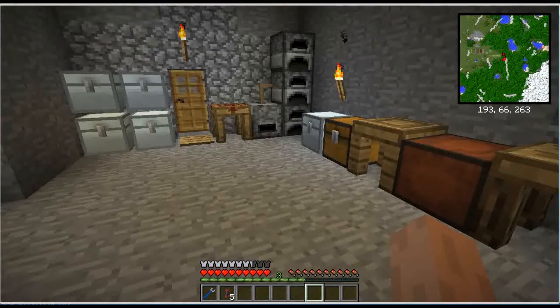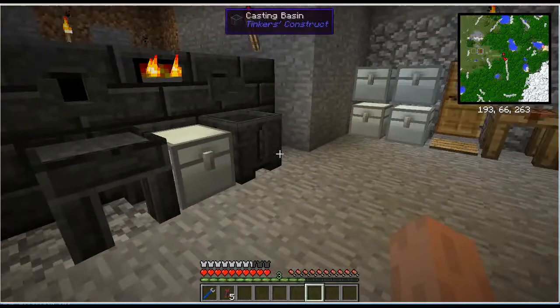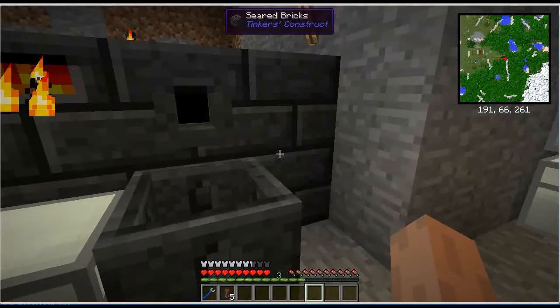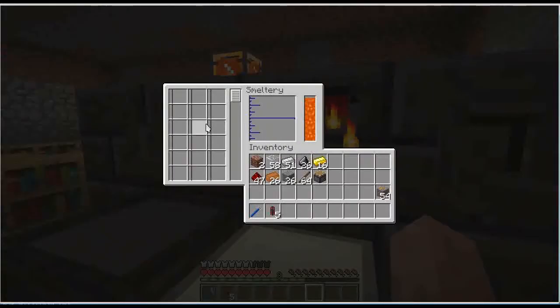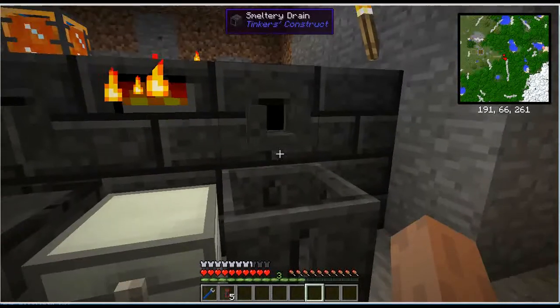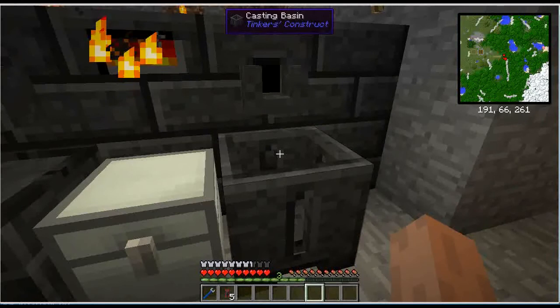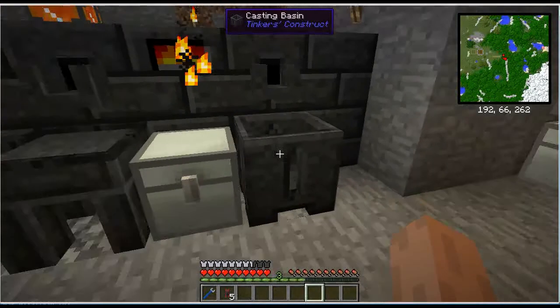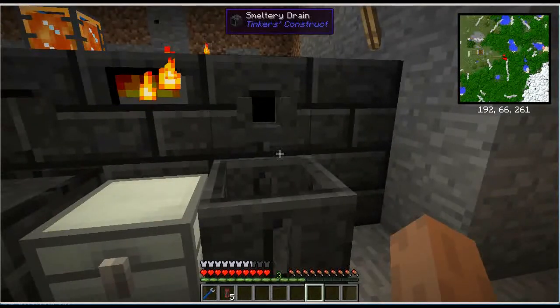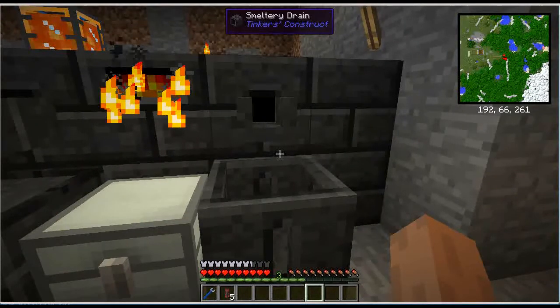So what are we going to do in this episode? I told you we would make something to do a little bit of automation for the smeltery. If you've tried to put a lot of stuff in here, you'll notice that 18 sometimes isn't very much. I've got 54 copper ore right here, and at 18 apiece I'm going to have to wait around and click on it. It pours out a bit slow and it takes a while to solidify. So let's do just a little bit of quick automation.